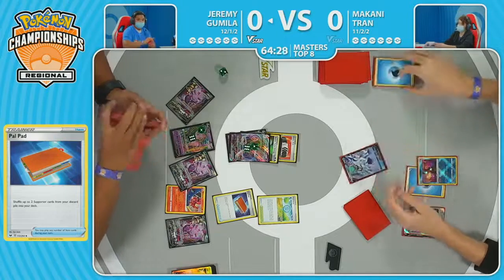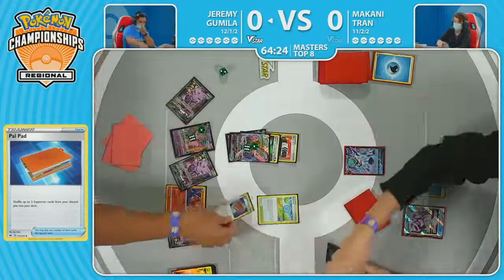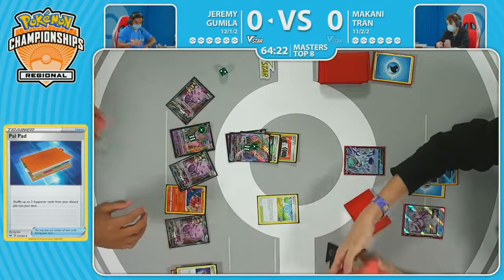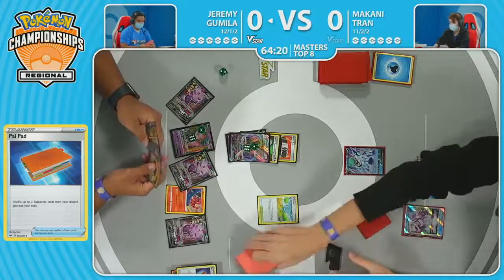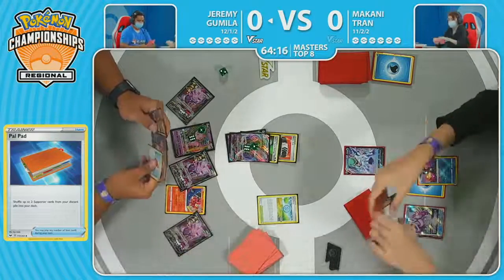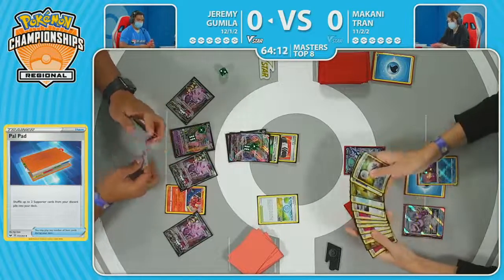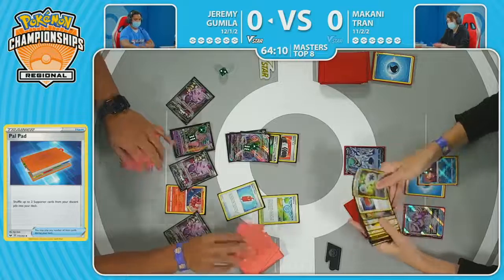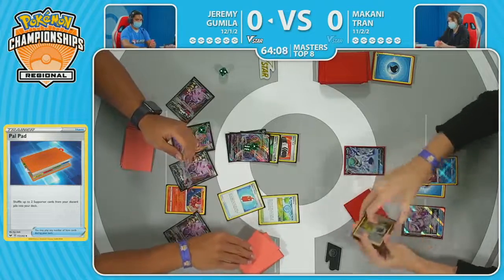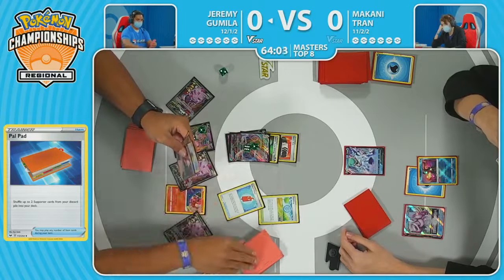Thinking through the plays — there's an Ultra Ball where, depending on what you discard, could be detrimental. But having the Palpad here to shuffle back in Boss's Orders and Avery is not too bad, especially the later you go, the better those supporters get. It'll be interesting to see if Jeremy fires off that Ultra Ball to draw more cards with that last Fusion Strike System. The Avery is a fantastic way to punish — as soon as Makani starts to get set up, you've got the Avery to say, well, you've got to discard something now.